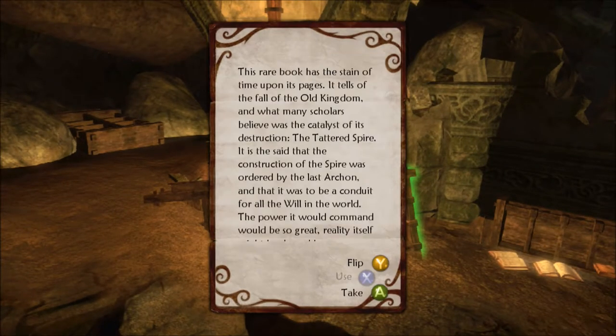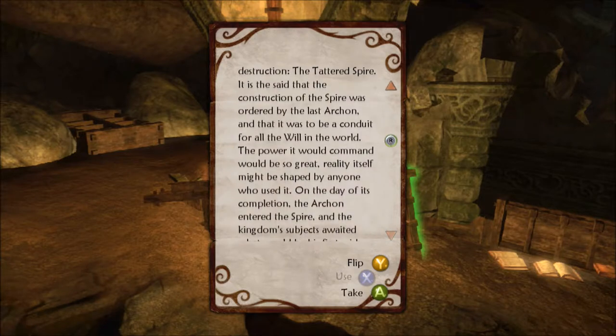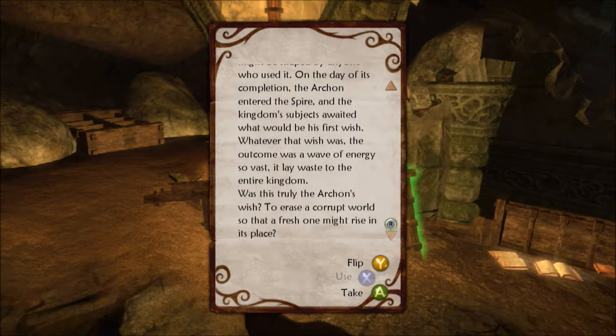The Tattered Spire - this rare book tells of the fall of the Old Kingdom and what many scholars believe was the catalyst of its destruction. It is said that the construction of the Spire was ordered by the last Archon, and it was to be a conduit for all the will in the world. The power would be so great reality itself might be shaped by anyone who used it. On the day of its completion, the Archon entered the Spire and the outcome was a wave of energy so vast it laid waste to the entire Kingdom. Was this truly the Archon's wish - to erase a corrupt world so that a fresh one might rise in its place? And we can dream, can't we?